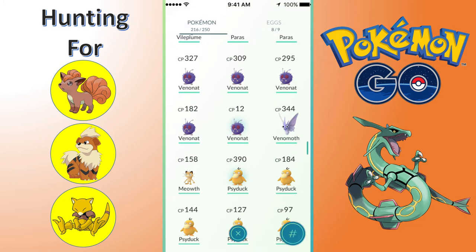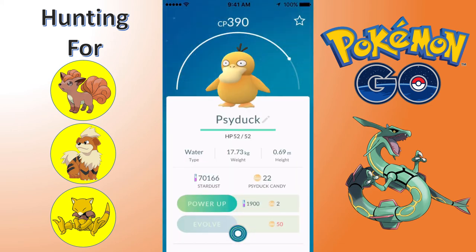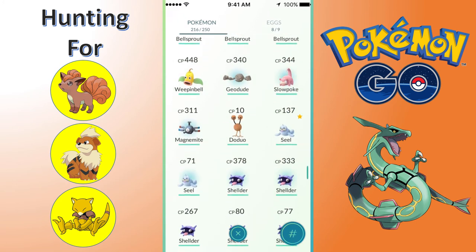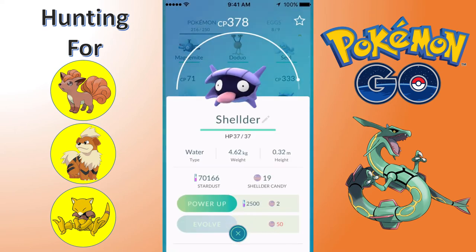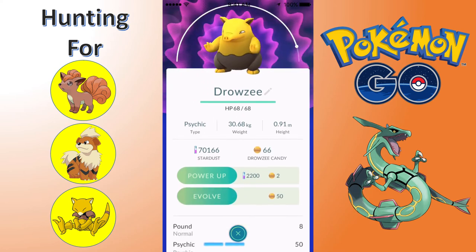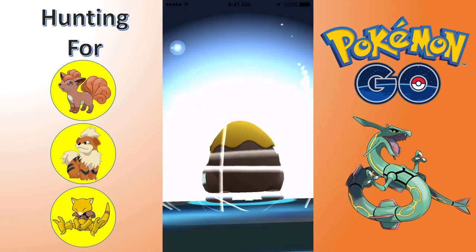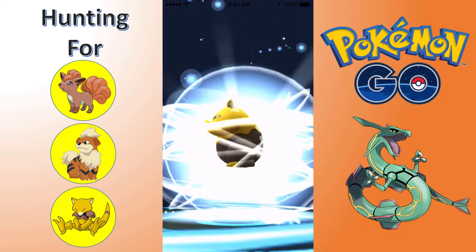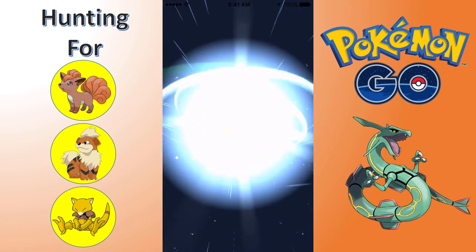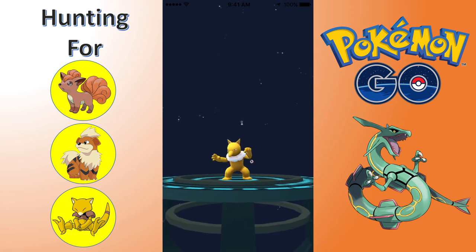Here is a 509 Drowsy. Evolving it into a Hypno. You can see I've got 70,000 Stardust. I really want to start powering up Pokemon. I saw a 1590 Vaporeon today - I want that thing so bad. New Pokemon registered, which gives me even more experience. Hypno - 1059 Combat Power! That's my first 1,000 CP Pokemon. Obviously people have better than me, but I'm happy with that Hypno.